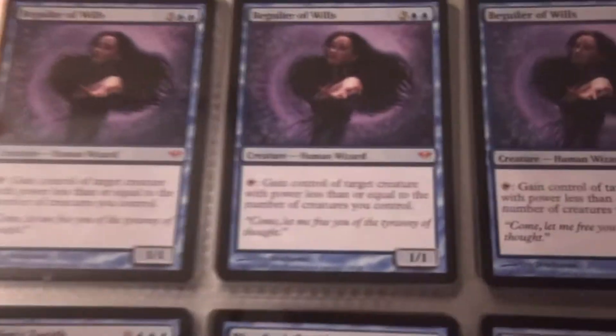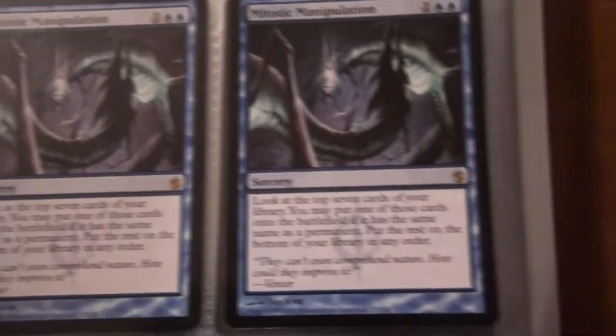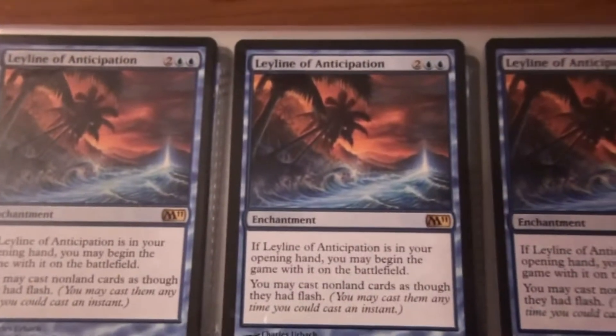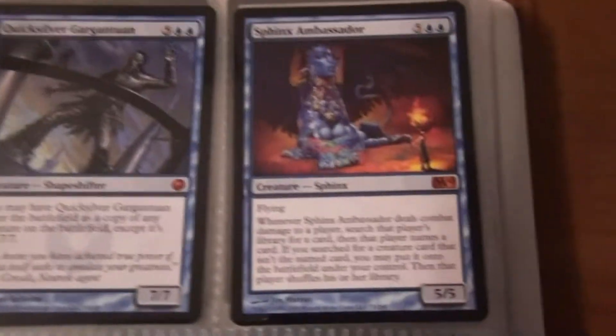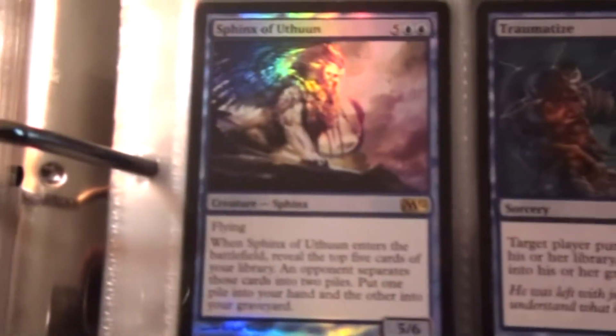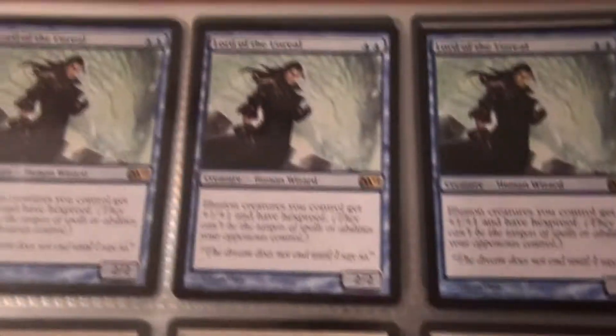A Void Stalker, three Echo Mages, three Beguiler of Wills, Inexorable Tide, two Blue Sun's Zenith, Distant Memories, Blatant Thievery times two, three Leyline of Anticipation, two Clones, two Time Reversals, two Cast Through Time, three Cackling Counterpart, two Havengul Runebinder, one Xenograft, two Spell Twine, and a Redirect. Two Quicksilver Gargantuan, a Sphinx of Uthuun, two Traumatize, two Sphinxes — one is foil — two Gather Specimens, and a playset of Lord of the Unreal.